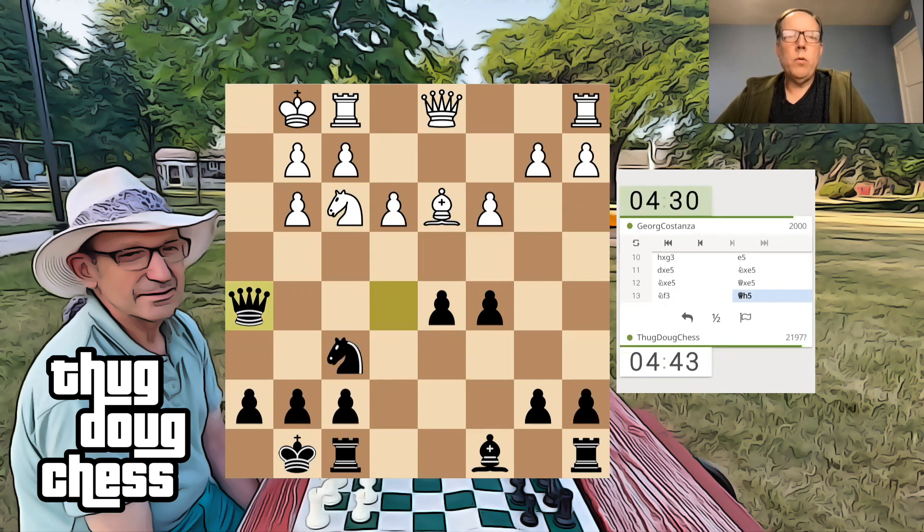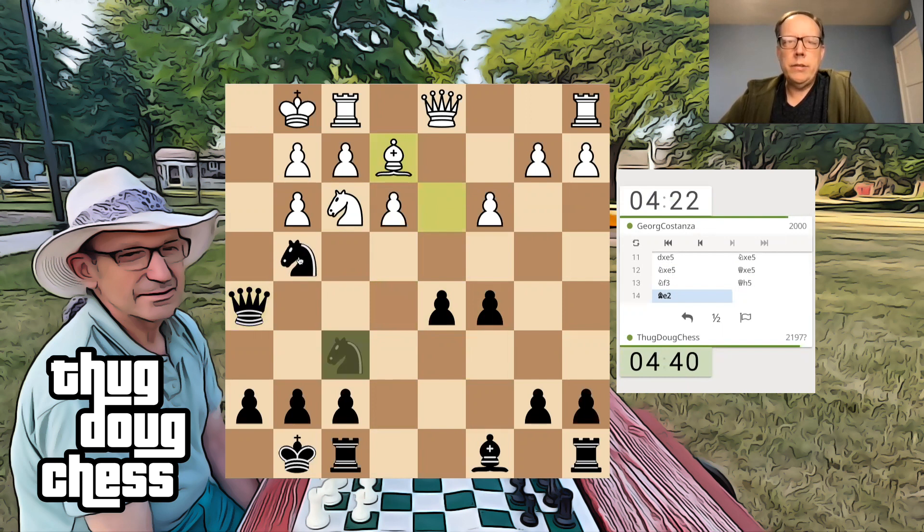This is a pretty comfortable position for me long-term. I've got some play here — threatening knight in, and I can get rid of that. So I can't do that right now because it won't take that one — the Queen's protecting it. Can't move the knight, otherwise it's checkmate. He can move the knight and do it that way. So we're going to push the knight back.